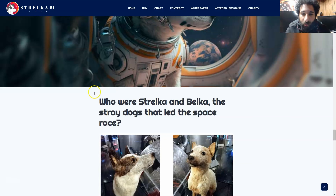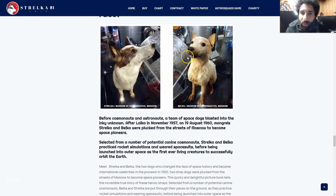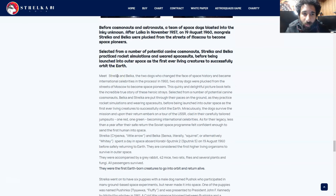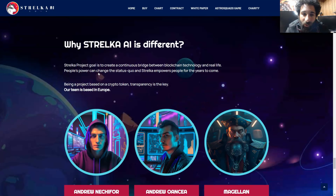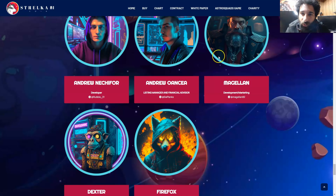Strelaka and Belka are the stray dogs that led the space race, as we can see right here — they're in the museum. For cosmonauts and astronauts, a team of space dogs blasted into the unknown, selected from a number of potential cosmonauts. They are literally the first space pop stars. We can see why this is different — the goal is to create a continuous bridge between blockchain technology and real life, especially helping animal shelters. People can change the status quo, and Strelaka is all about doing that. The team is based in Europe and is fully doxed right here.